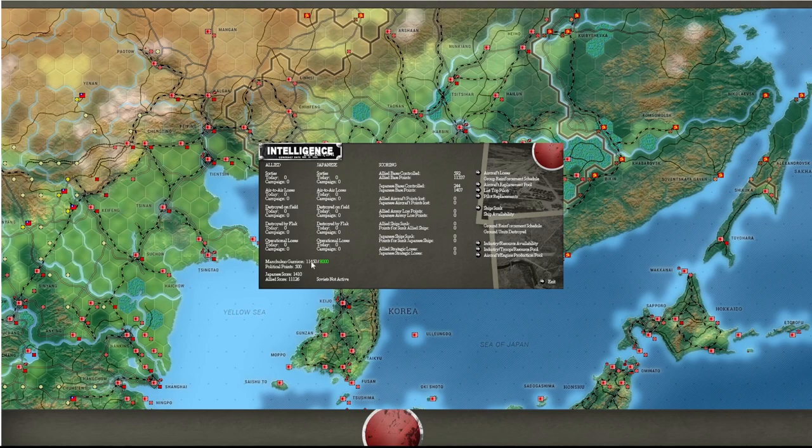Turn one you start at 11,000-plus out of 8,000. As long as you have 8,000 assault strength or higher in Korea and Manchuria, the Soviets will not cross the border early. If you dip below that even by one point, there's a chance every turn they activate and attack. If it's close to their activation date in '45 you may not care, but in 1941-1942 you sure as hell don't want them coming over the border.